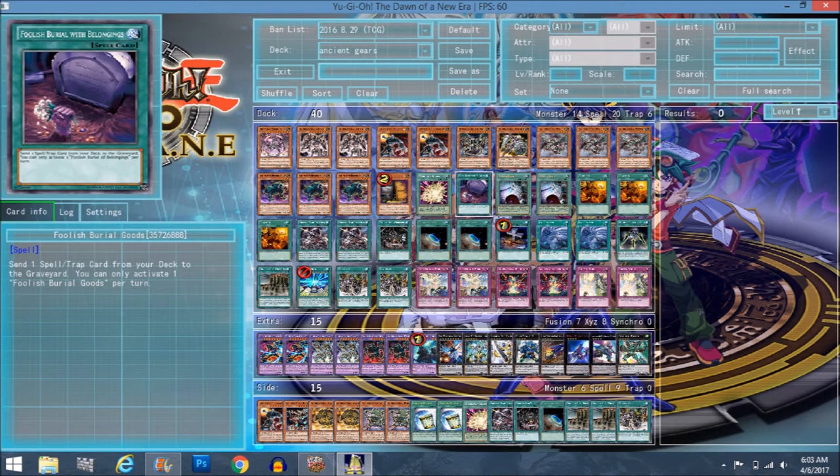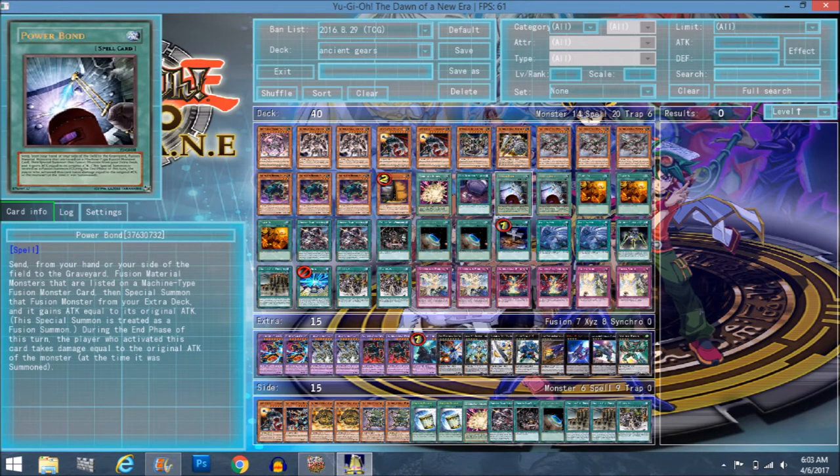Next we have Foolish Burial with Belongings — it's a way to mill your Ancient Gear spell/trap cards as well as Ancient Gear Fortress. We also have double Power Bond — it's pretty much a Polymerization but for machine types only. During the end phase of the turn you activate it, you take damage equal to the monster's attack, though the monster's attack is doubled. It's something you don't want to use when you have low life points — it's more for pushing for game with Chaos Giant or Gear Golem.